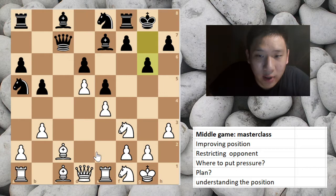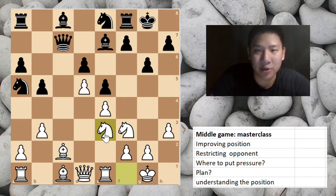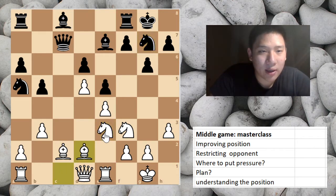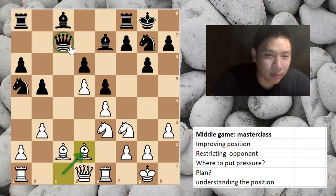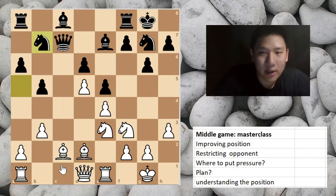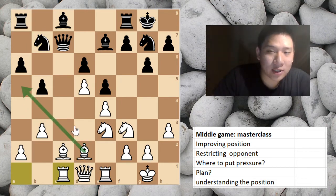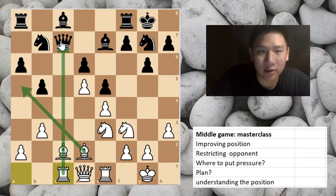How does white respond? Just improving another piece, slowly improving the position, not doing anything fancy. Black plays again, and white again slowly improves the position. White already sees something — there's a weak knight and a weak queen, because the queen is on the open file. Whenever you have an open file with a rook versus a queen, the queen sooner or later has to go. You switch simple moves with simple middle game moves, nothing too fancy, no tactical combination.